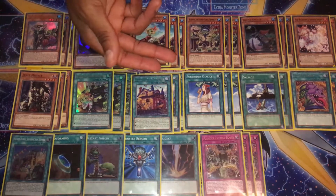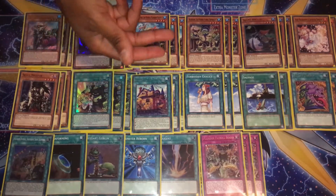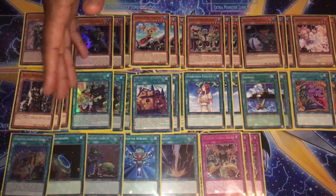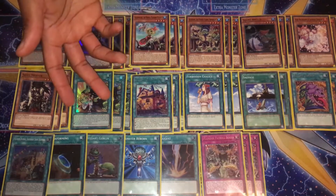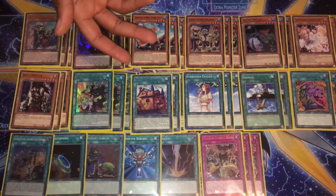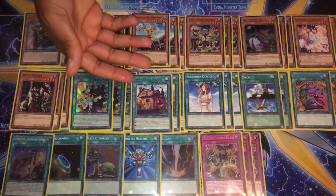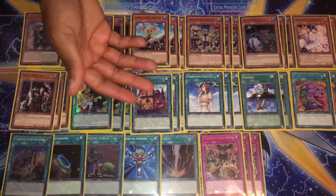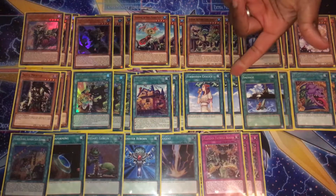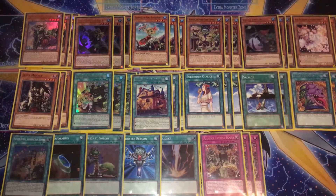I've included Forbidden Chalice because against Virtual World players were activating VFD in the standby phase. At least with Forbidden Chalice I can remove the VFD threat and keep my White Beard on board to play on my opponent's turn. It could be Infinite Impermanence instead, but Forbidden Chalice feels a bit more flexible in this deck.